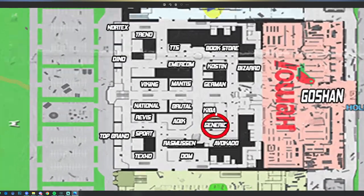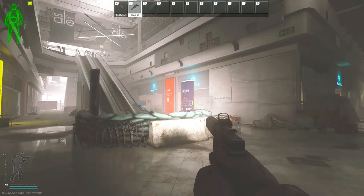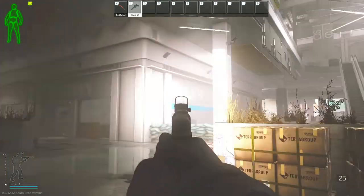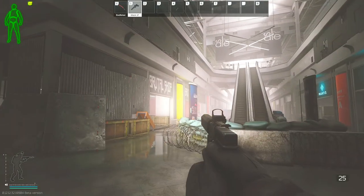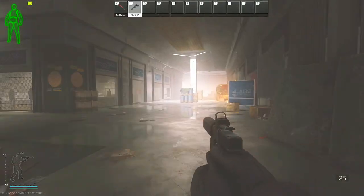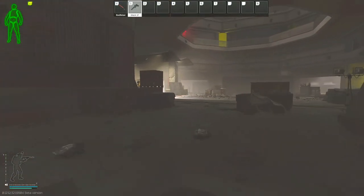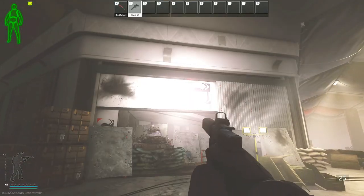Here's the map of Interchange. For this task, we do have to go to the store Generic, which is right next to Kiba. I'm in the center of the Interchange mall right now by the escalators, and as another reference point, here is the German store. This is Kiba, Brutal is on my right, and Mantis is right here. Heading down the hallway towards the hole in the ground and Rasmussen, Generic is on my left side — this is where we have to go to plant the three gold chains.